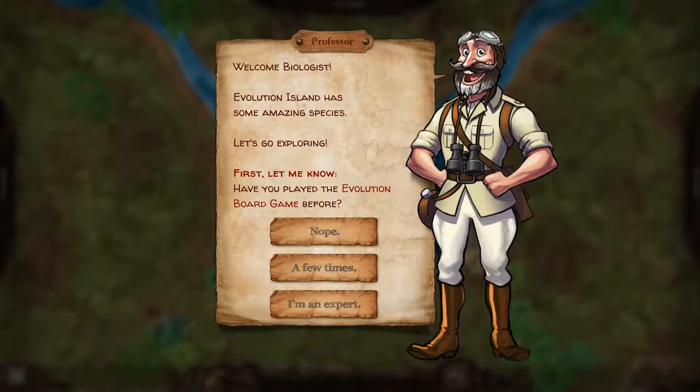Hello everyone! Welcome to Evolution. This is a new game that was just recently Kickstarted — I got into the beta. It's kind of a strategy card game where you have a deck of cards and you play Evolution traits on a species, trying to win the evolutionary chain against other species.